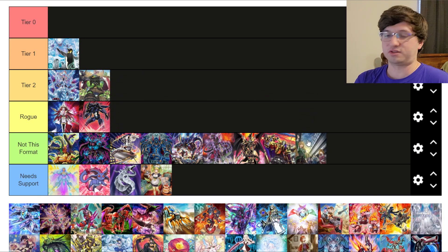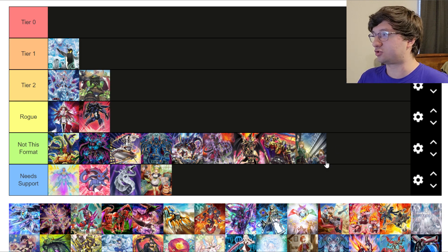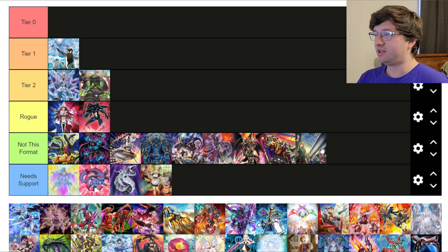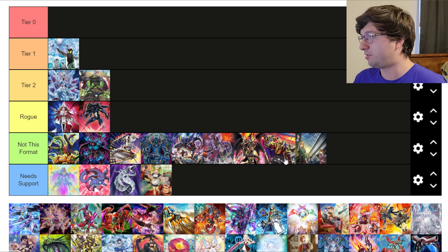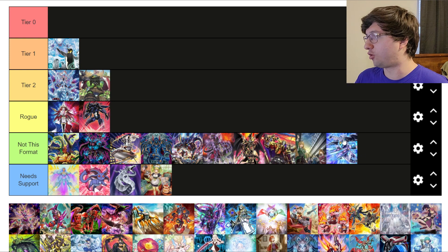Exosister — Not This Format. Exosister is a very format-dependent deck. Around Power of the Elements and Darkwing Blast, it was good because its engine countered Tier Limits, but when Tier Limits got Mavens they got so much support that even having a direct counter became irrelevant — that's how powerful Tier Limits became. Exosister needs a format where there's a graveyard-reliant deck or a very slow format for it to shine, whether that's the engine itself or its one-card-starter with flex spots.